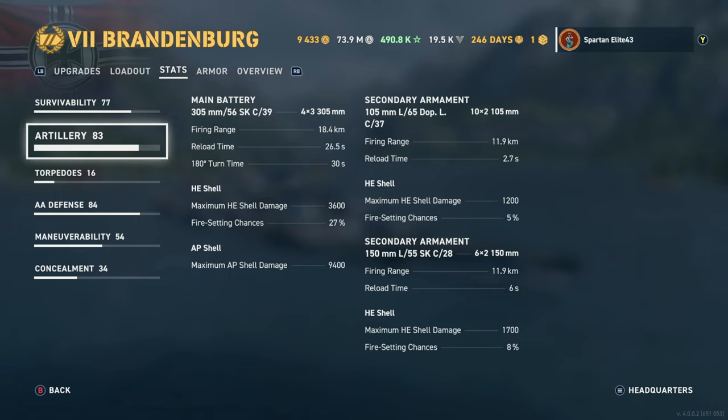HE shell maximum damage is 3,600 with a 27% chance to set fires. AP shell maximum damage is 9,400 — basically cruiser AP damage — so even when you citadel things it doesn't feel like you're citadeling. But the secondaries on this thing are fun: 105mm L65 Doppel C37s, you get 20 of those reaching out to 12 kilometers, reloading every 2.7 seconds.